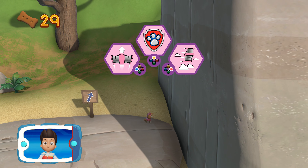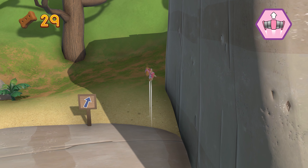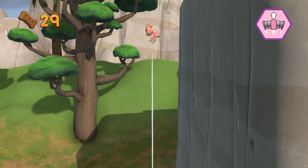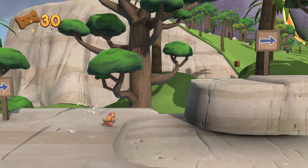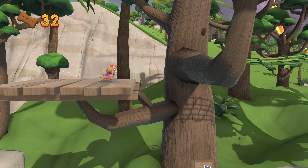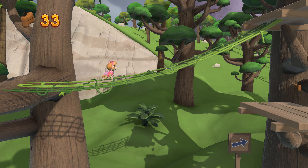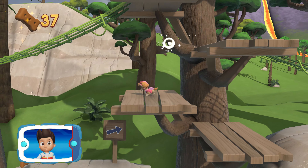Pick the pup-ability that you need to use. Way to go! Help Skye find the flower for Mr. Porter. Let's keep going!